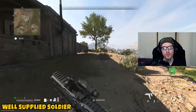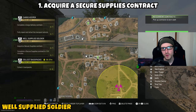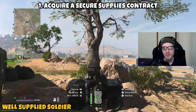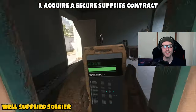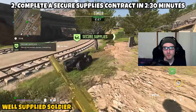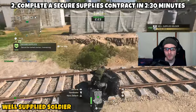Next up is 'Well Supplied Soldier' — a two-parter. Part one asks you to acquire a secure supplies contract. Open your tac map and look for the tac phone with a small cube-like symbol with a plus sign. Ping the contract and head over to it. Once you pick up the secure supplies contract, part one is complete.